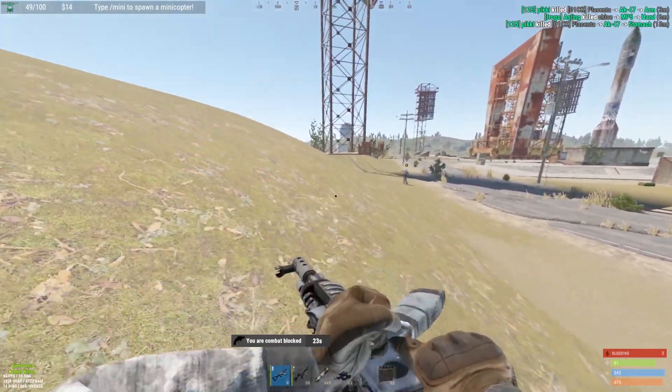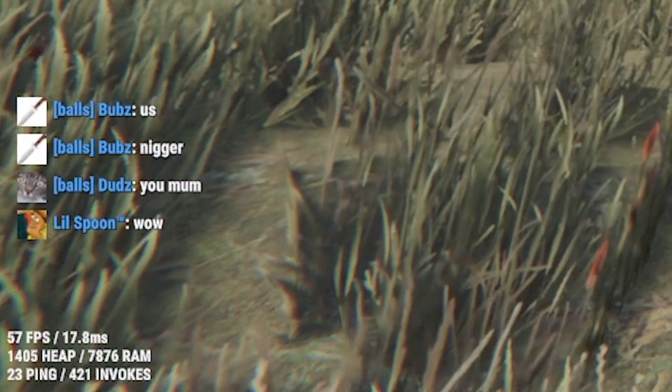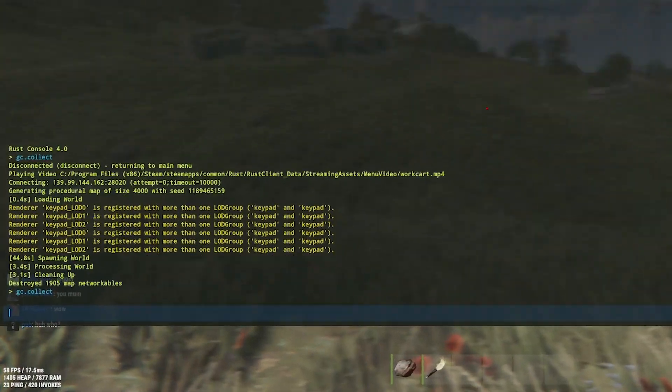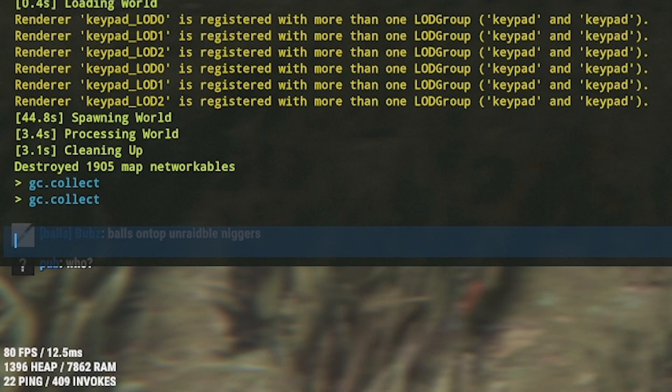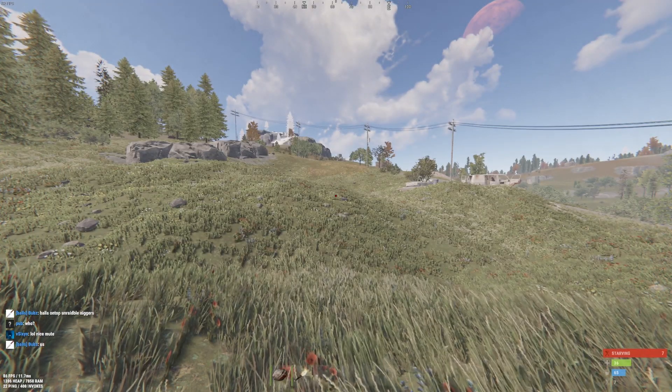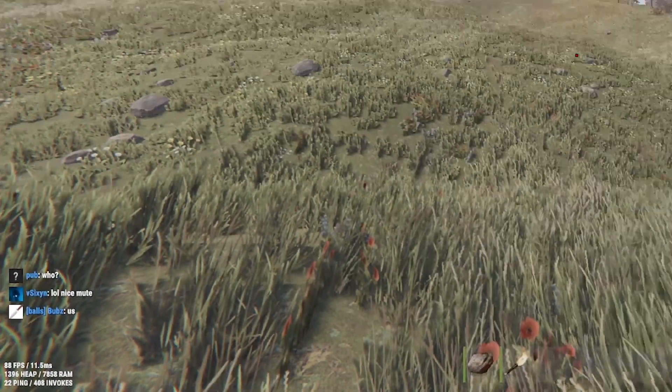And I'll show you it right now. Right now I'm about 60 FPS — you can see in the bottom left corner without moving around right now. Then I type GC.Collect, put it in there. And damn, I'm already at 85 FPS. That's a massive jump from 60 to 85.